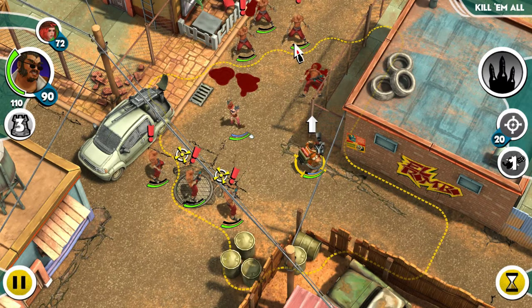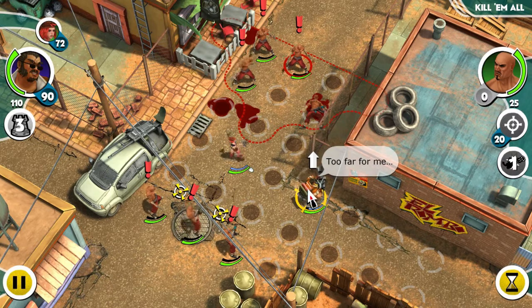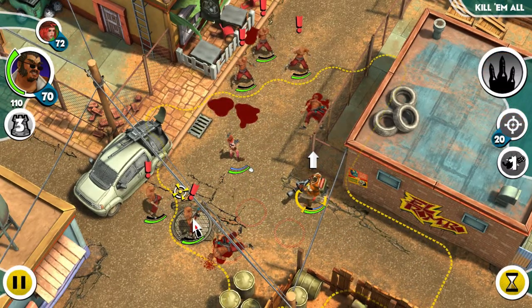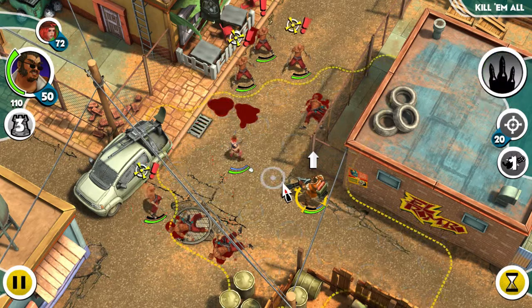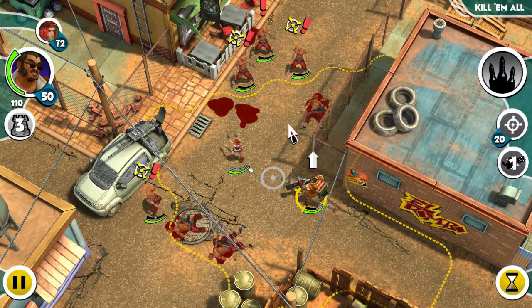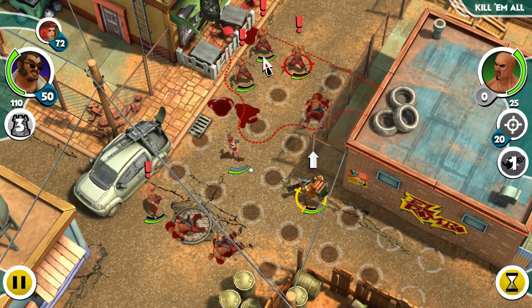Take that guy down — oh crap, that's out of his range. We'll move closer this way. Oh, he can't move in Concentrate mode. That sucks because he also can't shoot any of these guys in Concentrate mode.